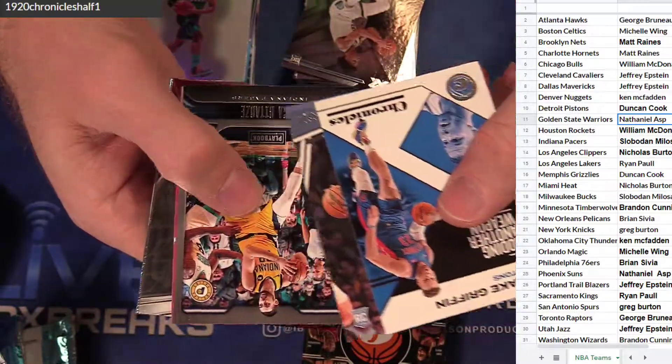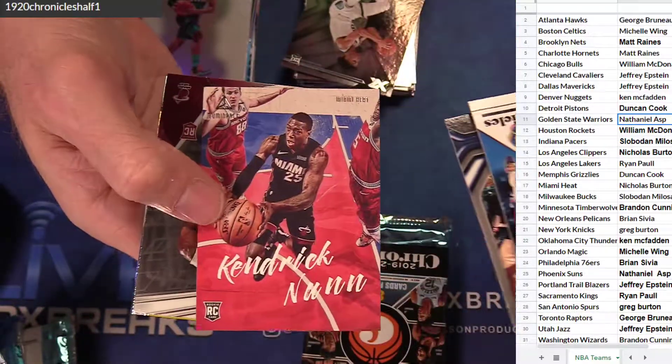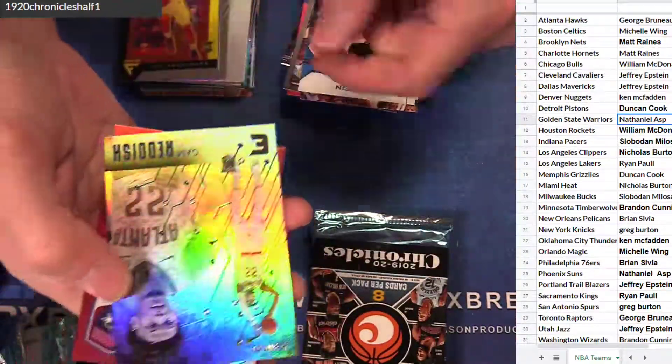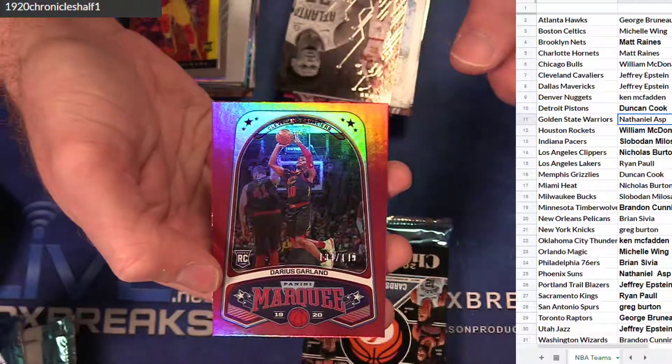Yes — the update. Traded guys and stuff. Non-luminance. Phoenix. Flux. Hachi. Cam. And Garland — $1.49.